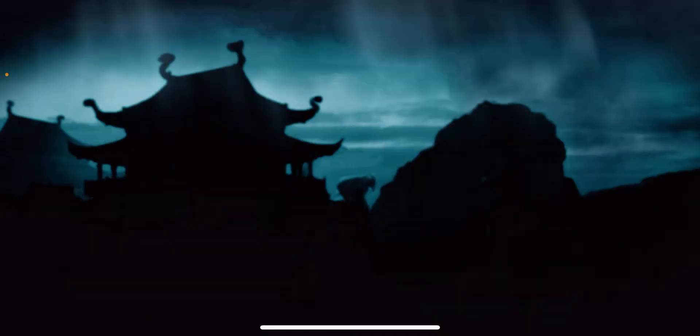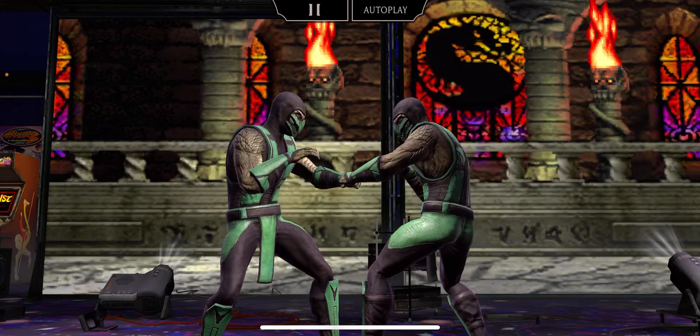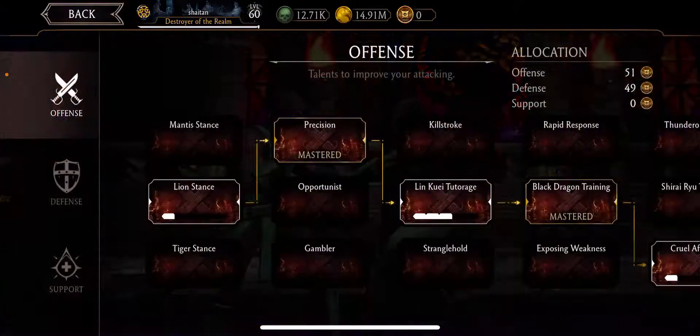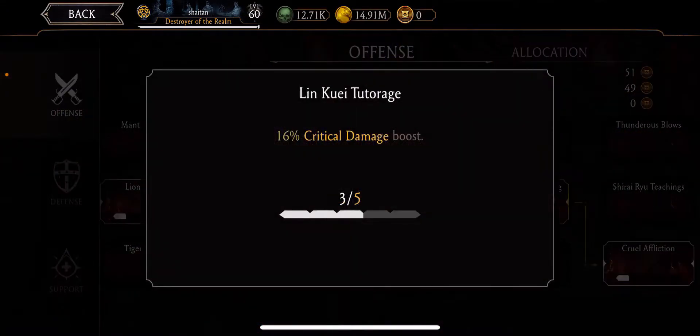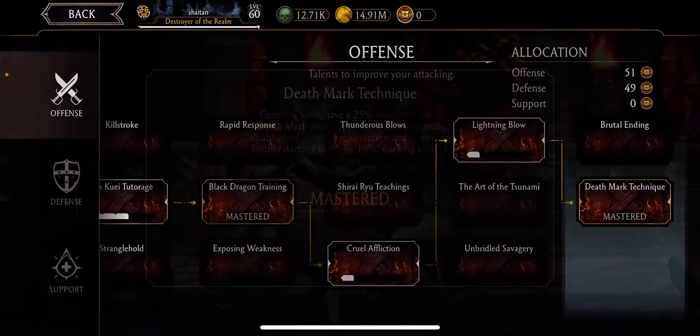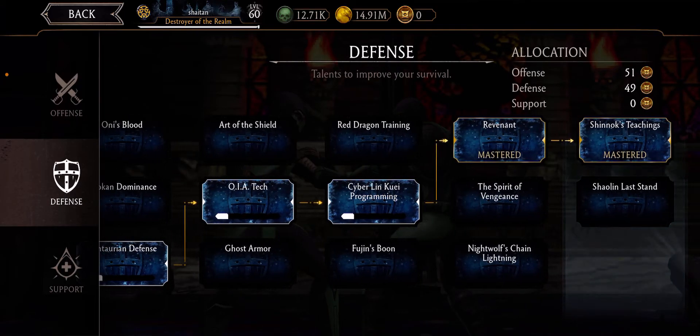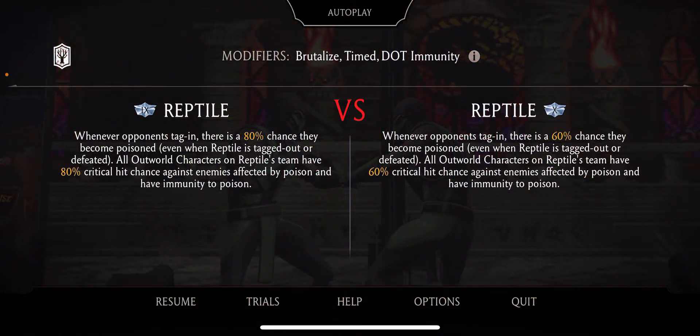I still have only one rare maxed out, so I need more. I gave them critical hit damage, critical hit chance, death mark, and some resistance. I am using a team for this.